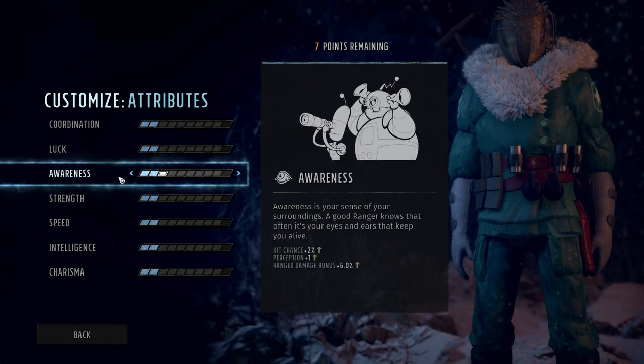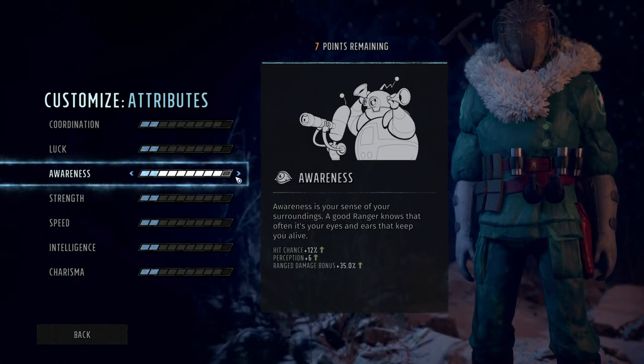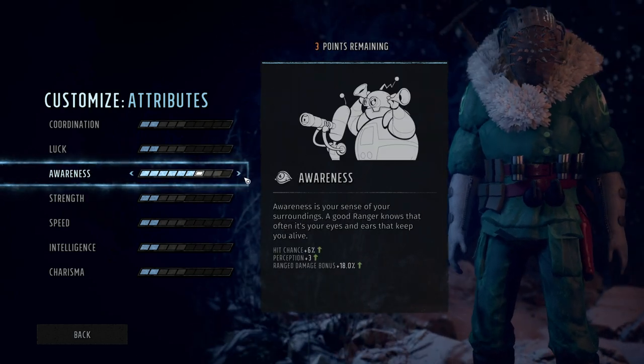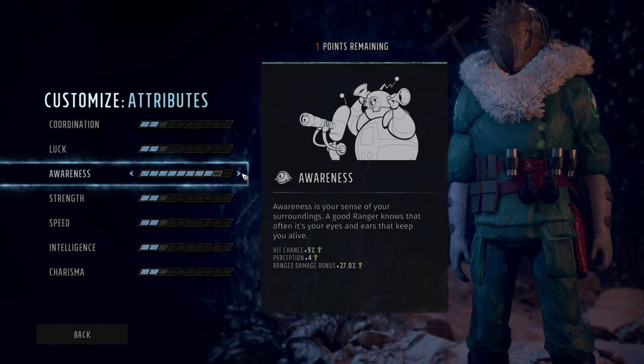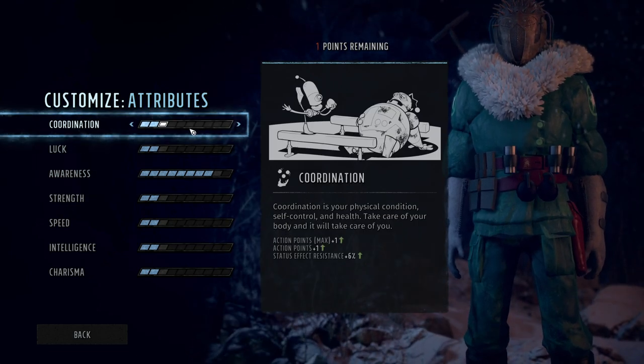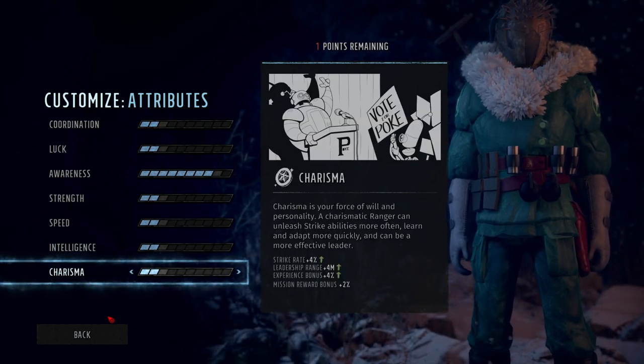So that is what all of your attributes are. Again, awareness and strength are probably your most important because that's where we're getting our damage from. You get one attribute point to spend basically every level after level two, so these will be increasing after character creation — this is not final.